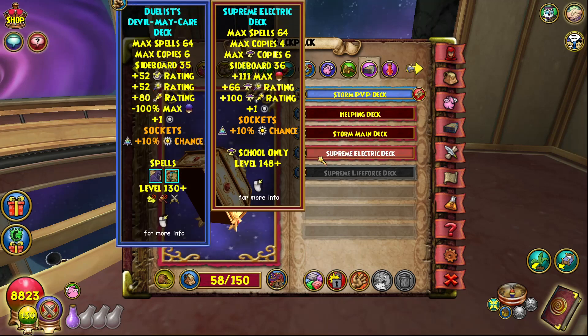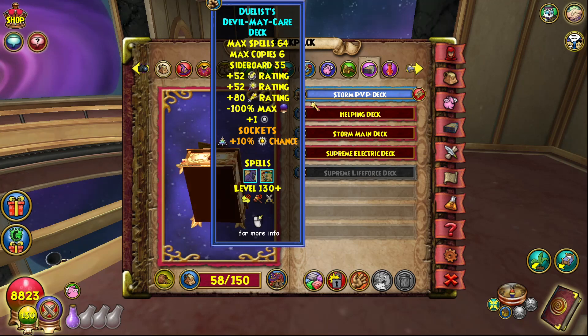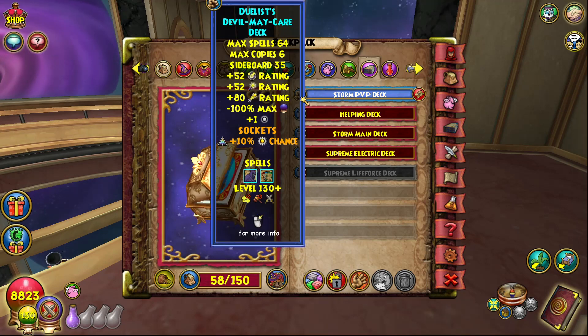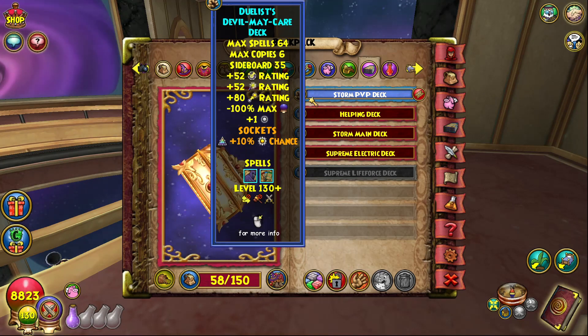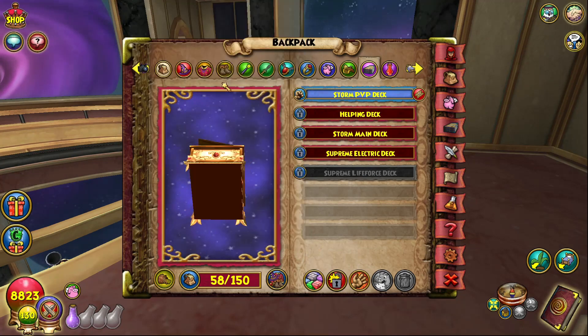For the deck, I have the Duelist deck. If you don't have it yet I'd recommend the Omen deck - it gives decent health, decent copies, solid crit and block. The only downside is you lose pip conserve. Either the Omen deck or Duelist deck are what you want for this fifth-age reshuffle meta.